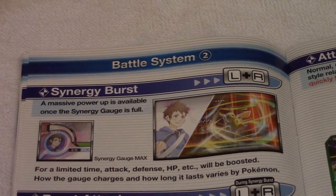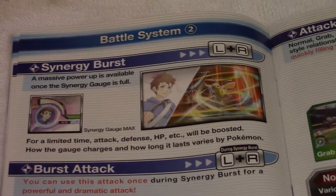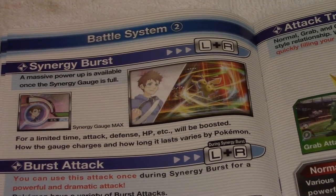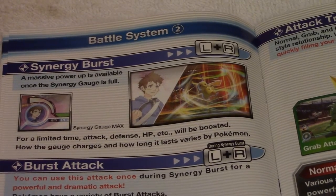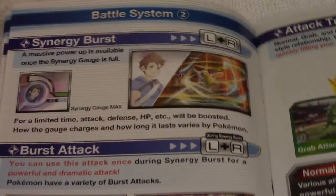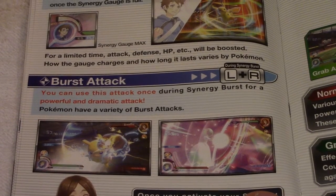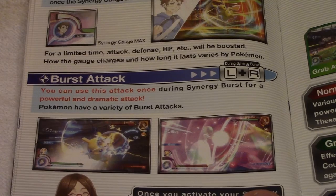Battle System 2: Synergy Burst — a massive power-up is available. Once the synergy gauge is full, you hit L and R. For a limited time, defense and all those attributes increase. How the gauge changes and how long it lasts varies per Pokémon. L and R is how you perform the burst attack — you can use it only once, and it's a very powerful and dramatic attack.